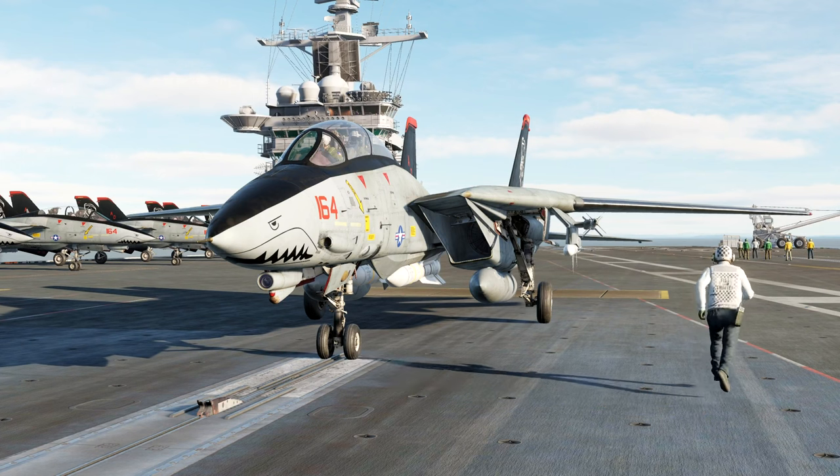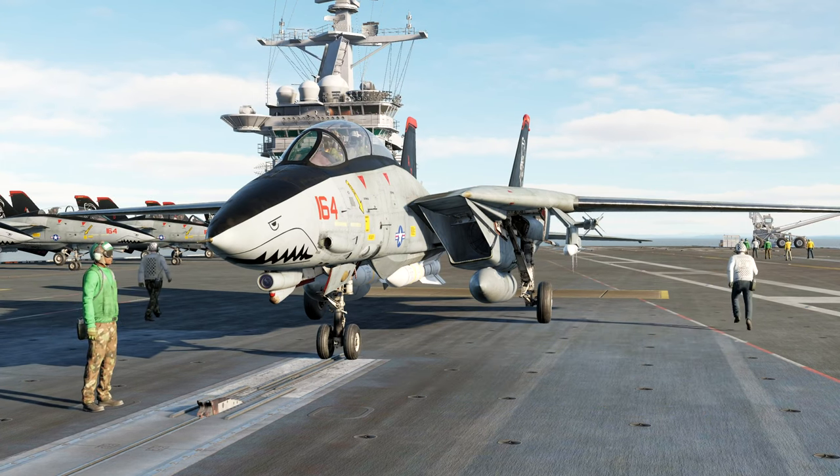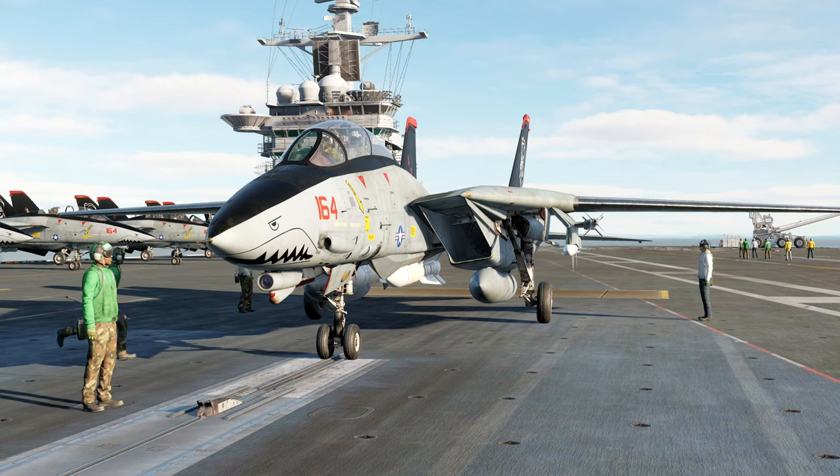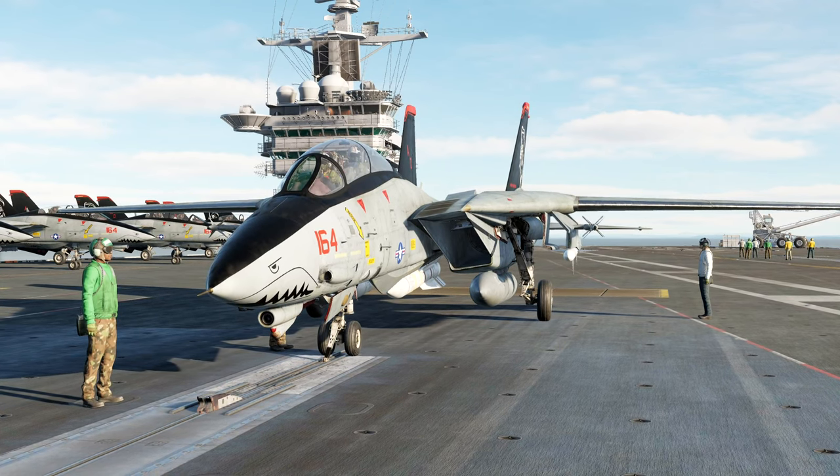It can track up to four targets at any one time with one missile per bandit. In terms of aircraft operations, the Stennis can carry up to 19 parked aircraft at once, with eight helicopter slots, and operate all four catapults with two of them in parallel.